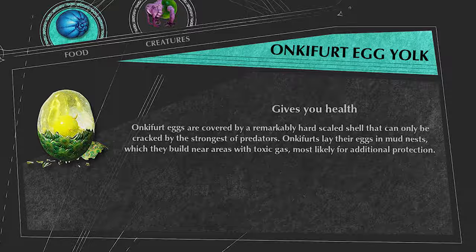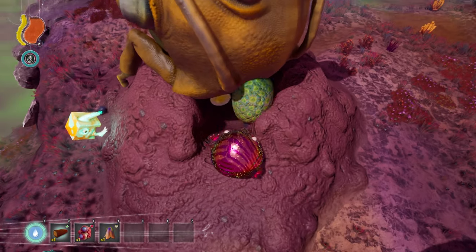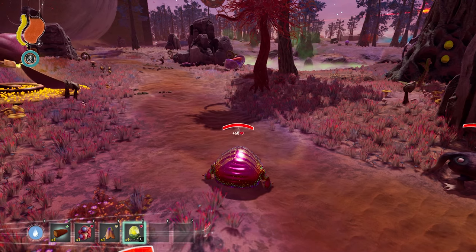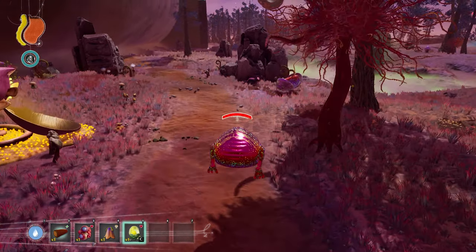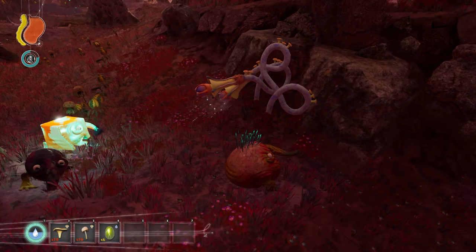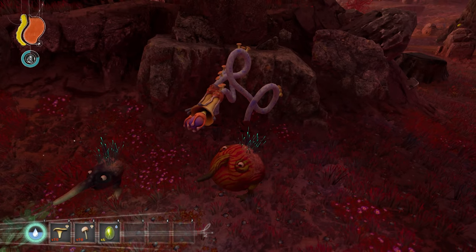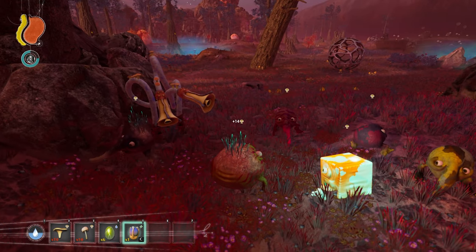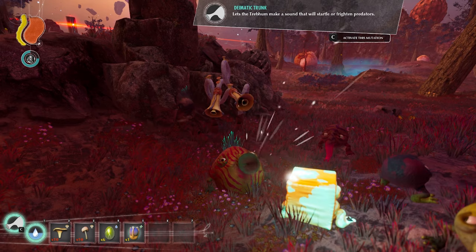The Onkyfurt Egg Yolk can be found by cracking open Onkyfurt eggs that you find in Onkyfurt nests, and they give 60 HP when eaten. The Tuba Tuber is this unique fruit produced by pipe reeds, which are the plants that make those unique tuba sounds. When you eat it, it gives 14 food and the Dimatic Trunk mutation.